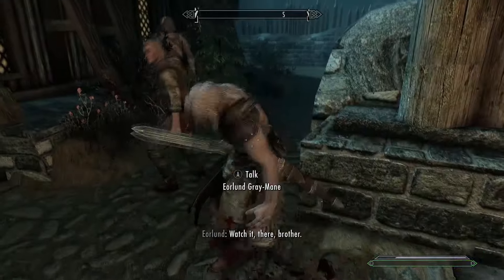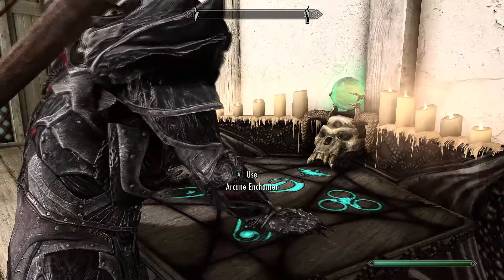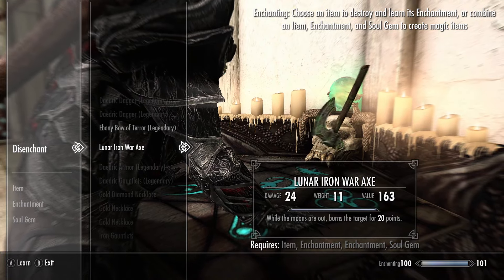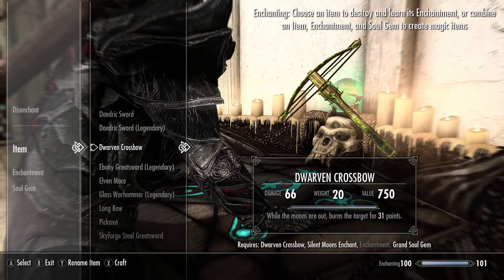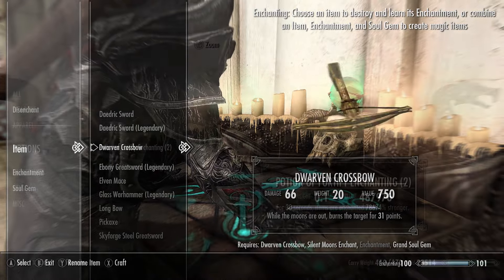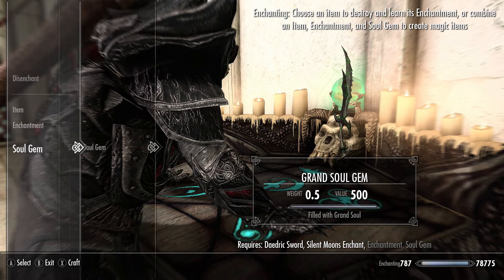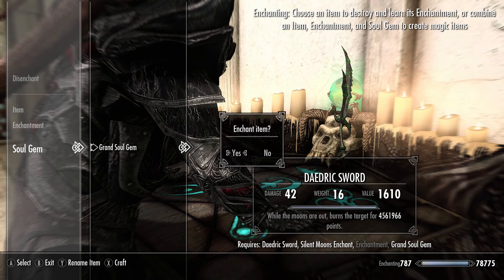You can also take this weapon to an enchanting altar to disenchant the lunar weapon and learn its enchantment for yourself, then apply it to a bow, a dagger, or any weapon you want. By doing this you can enchant a weapon to do over 30 lunar damage depending on your enchanting skill level. If you're really keen, you can create a fortify enchanting potion and then craft an insanely powerful weapon. Check out the description for a full guide on how to create godly overpowered weapons.